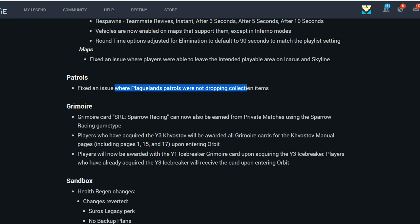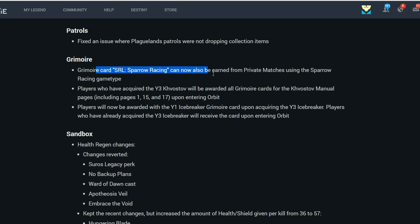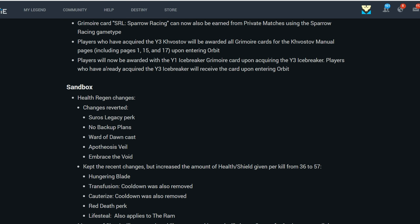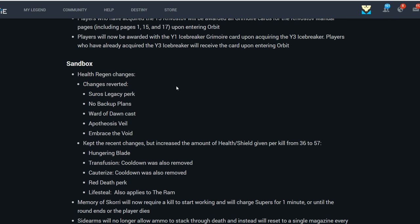For patrols, some have been fixed so you can actually collect the items that drop. For Grimoire, SRL Racing can now be earned from private matches using the Sparrow Racing game type. Players who have acquired the Year 3 Kvassov will be awarded all Grimoire cards for the Kvassov Manual, including pages 1, 5, and 17, upon entering Orbit. Players will now also be awarded the Year 1 Icebreaker Grimoire card upon acquiring the Year 3 Icebreaker.